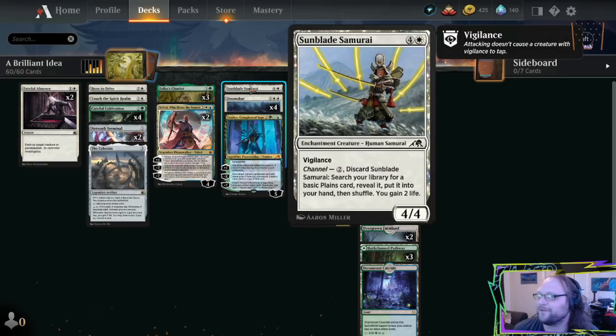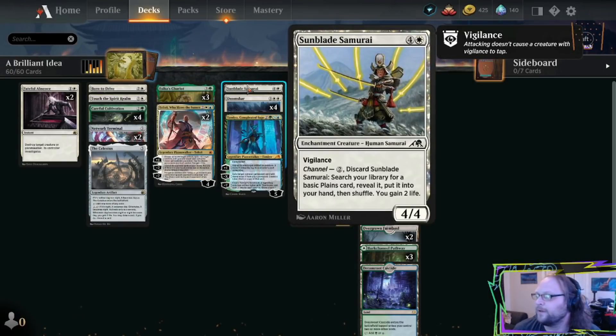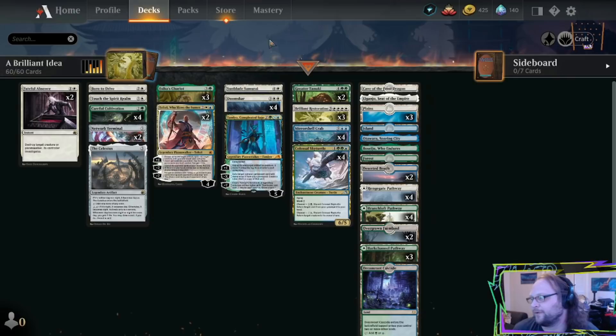Same thing is true of Sunblade Samurai. There's only one copy in the deck. We can drop it in our graveyard, make sure we get that third land drop. White mana is obviously very important to the deck. The two life might be cool against aggro. When it comes back, it's a 4/4 Vigilance. Sometimes we can just play it as a 4/4 Vigilance, or like after an Essek's Chariot, it can crew the Chariot. We don't need to play more than one, because we only have three planes in the deck.